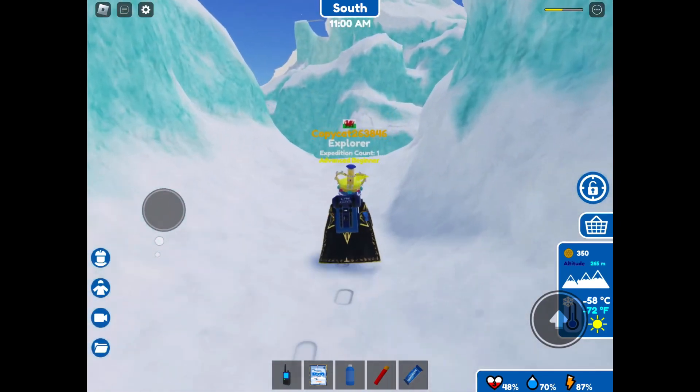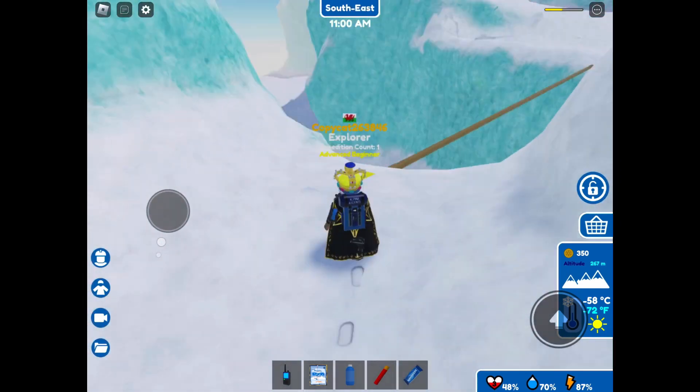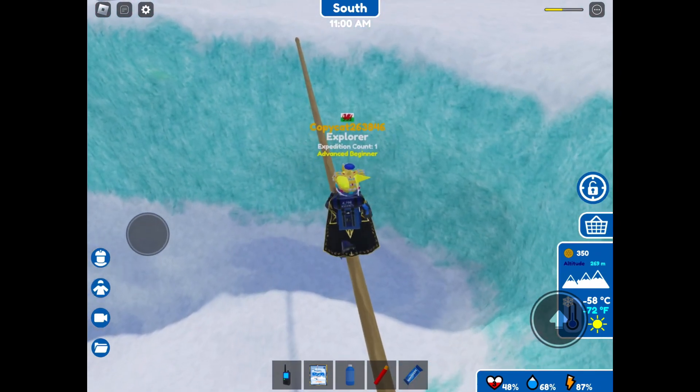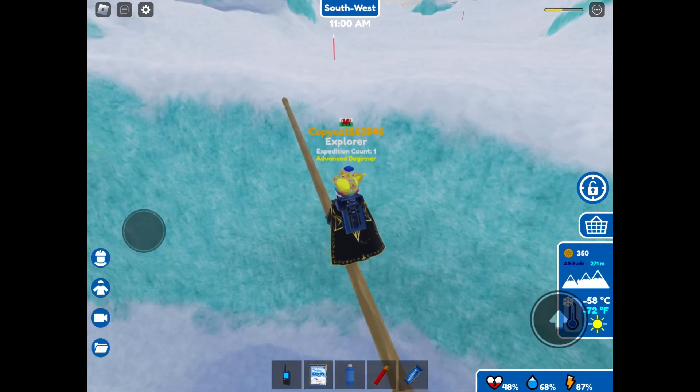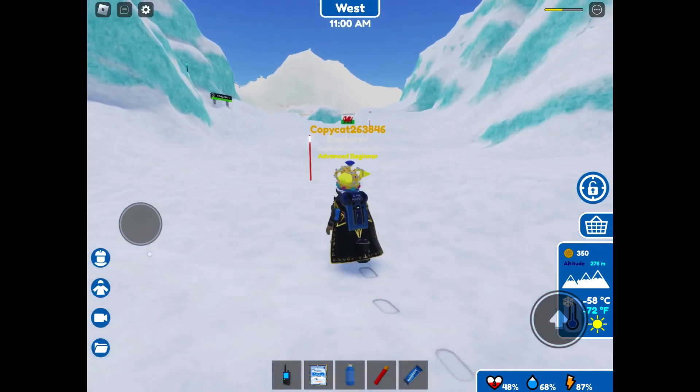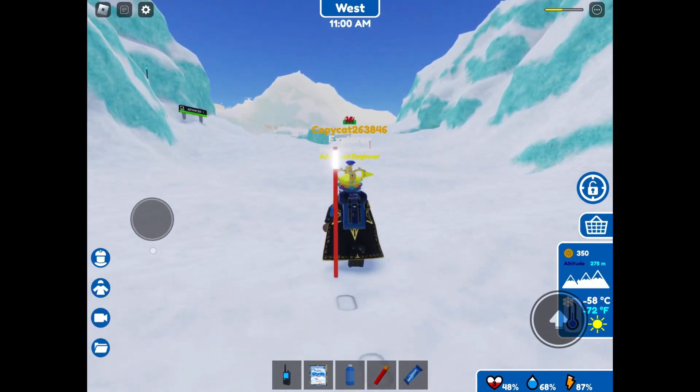Now you'll go through this crevice and be very careful going across this rope. Do not run across it — go very slowly and carefully. Now follow the red lights.